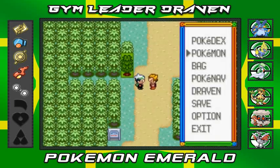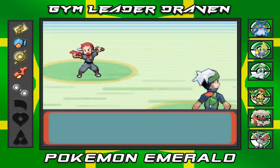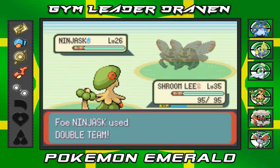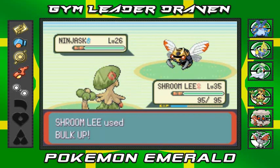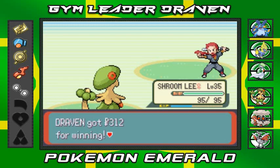Going with Shroomly for this next trainer. Ninja Boy Yassu comes out saying, 'To lurk in the shadows and live in darkness is my destiny — I emerge to challenge you!' He's coming out with his Ninjask. Speed goes to them, strength goes to me. I Bulk Up a little bit. Ninjask uses Double Team and gets a Speed Boost raising its speed. Strength attack wins it for us! Shroomly kicking everybody's butt — Yassu admits defeat.